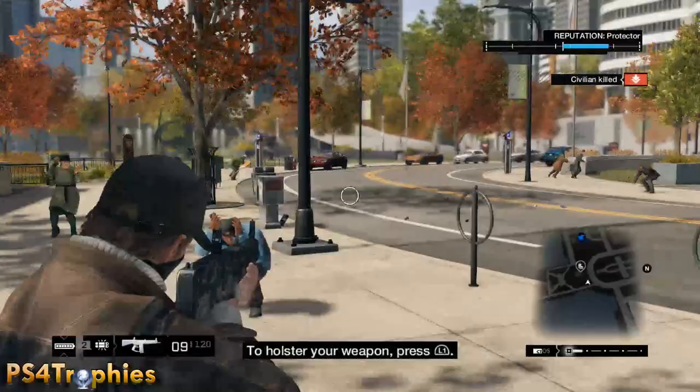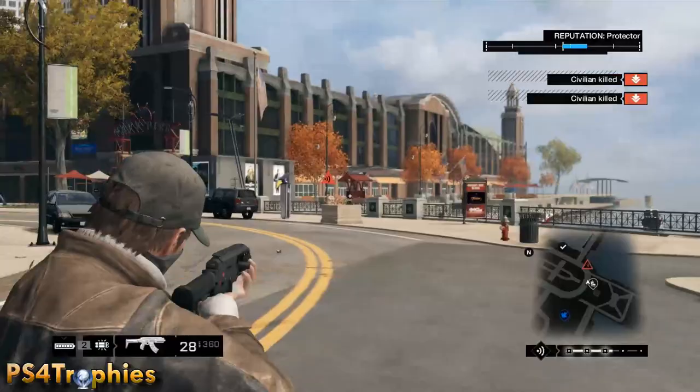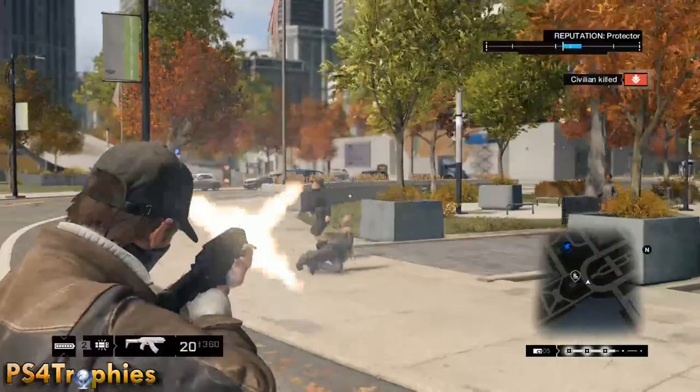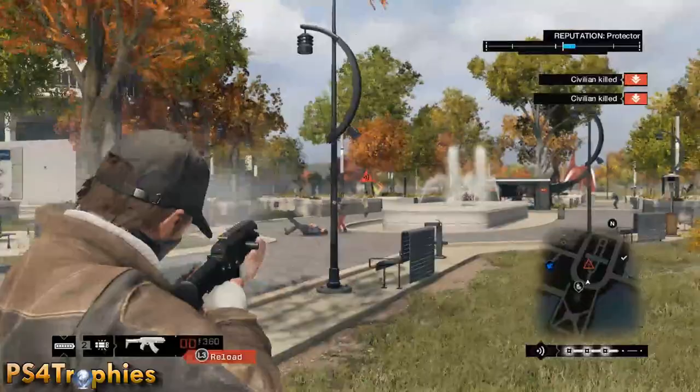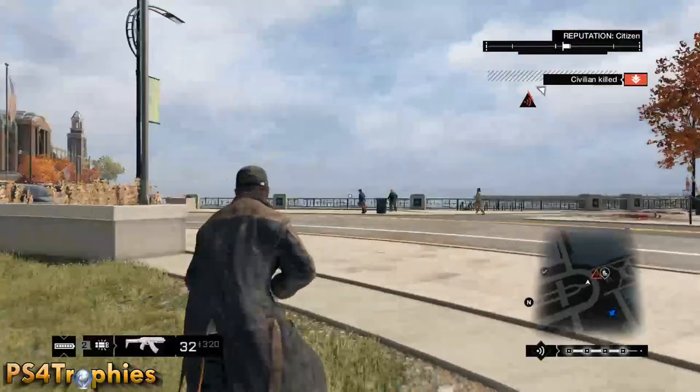You can see the wanted level below the mini map — it's got one bar, now it's level two. You just need to start shooting civilians, and when you see someone calling the cops you'll see the red triangle. You've got to kill them before the police start scanning for you, so keep shooting civilians and causing mayhem. Make sure you don't let any of these guys call the cops, so be very mindful of those red triangles as they pop up.